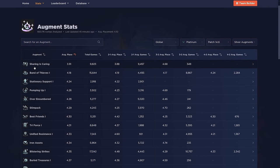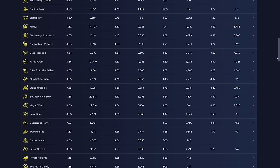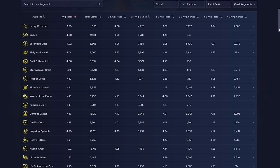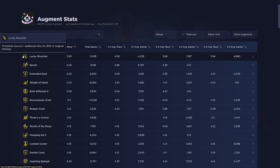Now let's go over gold augments — there are over a hundred of them. Lucky Ricochet is only good because Bard is meta right now — Kai'Sa is also pretty decent, but that's really the only reason. On Bard comps it is completely disgusting. Bard is S-tier, so obviously if you get a trick shot augment, it's going to be really good.